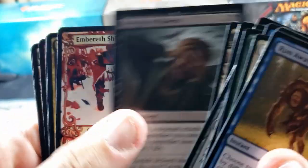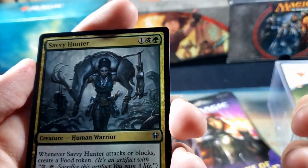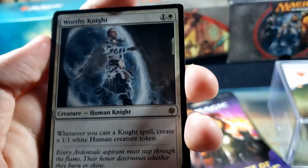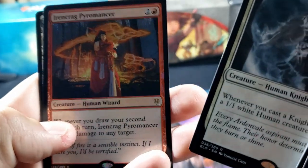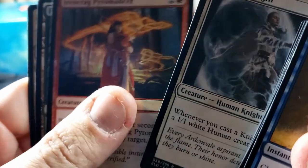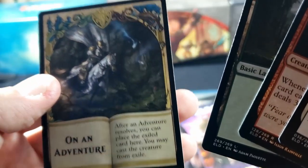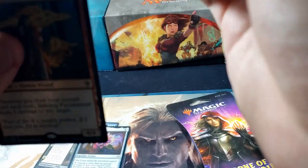It's freezing here today. Revenge of the Ravens — that just looks wicked, I'm gonna put that in the hit pile just because it looks good. Savvy Hunter. And a Worthy Knight — whenever you cast a knight spell, create a 1/1 white human creature token. That's not a bad card. And we got two — an Irencrag Pyromancer. Not bad. Got a Forest and an adventure card. We'll go and put these two in a sleeve.